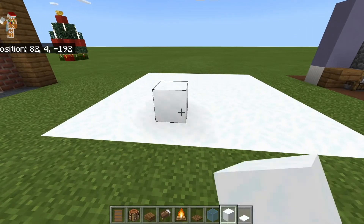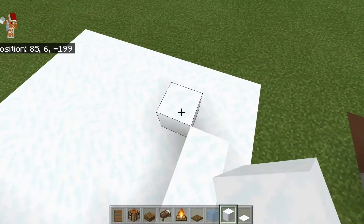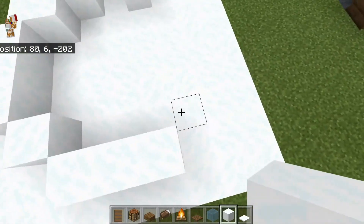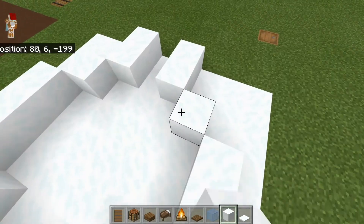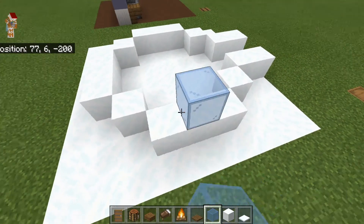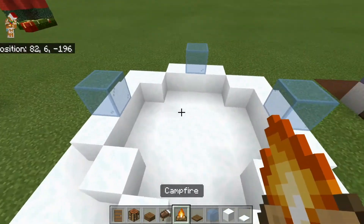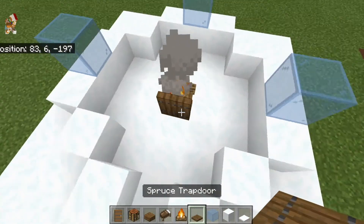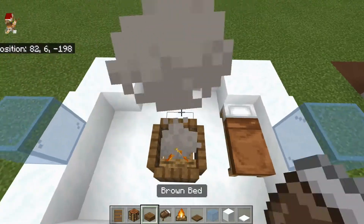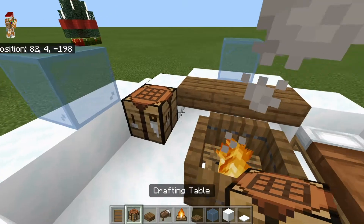Next we're going to build the igloo. Place an outline like so, with a sphere with a little thing at the end. Place snow blocks. Then you're going to place three light blue stained glass — you can use ice but the ice will melt. Next you're going to place a campfire, trap doors all around, then a brown bed, some slabs for a countertop, and a crafting table.